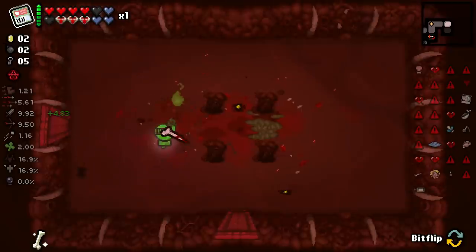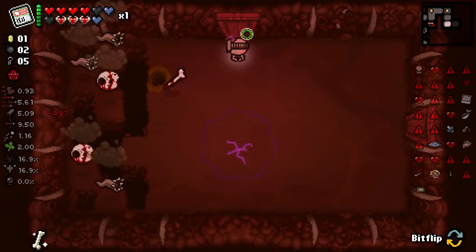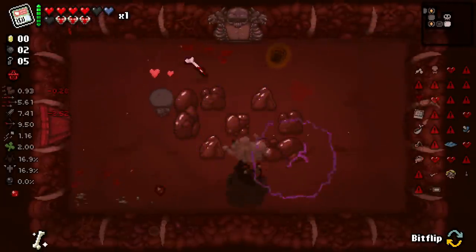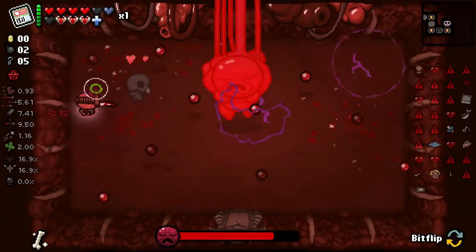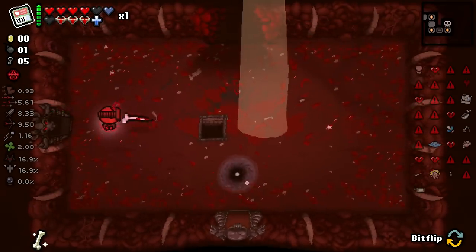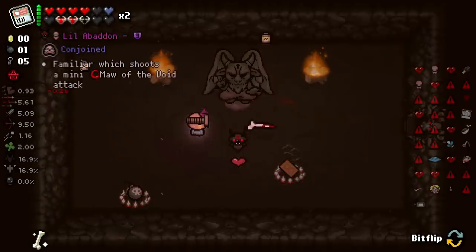I don't know if we're gaining health from something, but I'm liking it. Another portal there - don't think I'll be using that one. I really want to be hitting my Pointy Rib, it does so much damage. Black hearts. We got: every two rooms gain a temp battery up gain... No, that's not very good. Let's back out here. I'm going to go do Hush because more items.